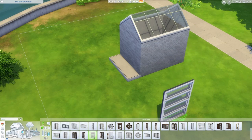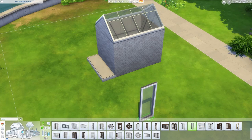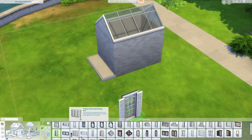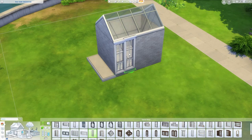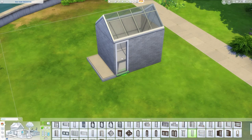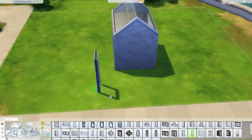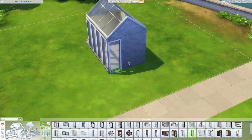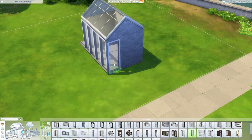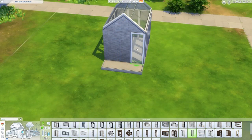Here are some windows you can use. This big one is quite nice, and there are variations including a slimmer version. Some windows look nice for rustic greenhouses. For this modern, neutral build we're using these windows here, which are probably my favorite for a modern build — they have a very simplistic design and are only one tile wide, which is very useful. Add those windows all around the greenhouse; you can also add a back door if you want.